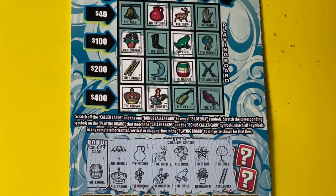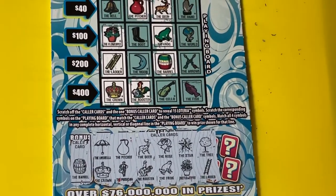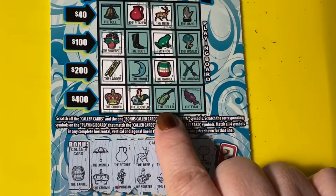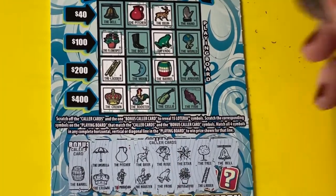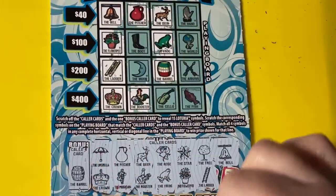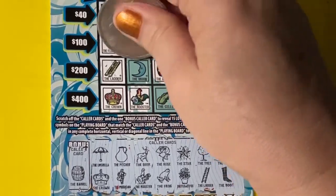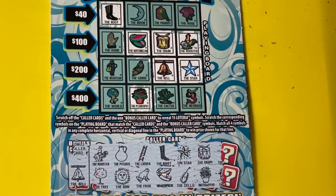Let's look at 71. Let's see what we need — looks like for $10 we need the cello. Let's see if we can find it. We got the bell. The bell one — I didn't even notice that. That's not the one I wanted to win, but there's the $2. So it's a $2 winner. The other one was the boot, but we don't win with the boot. So it's just $2 back.